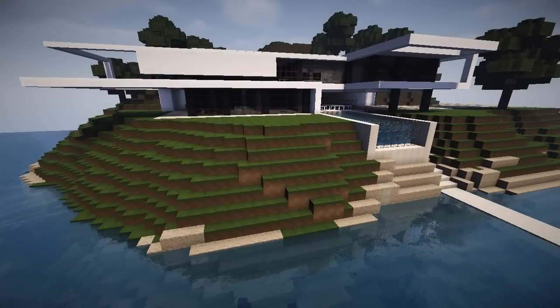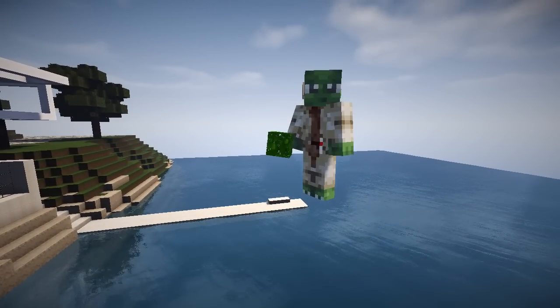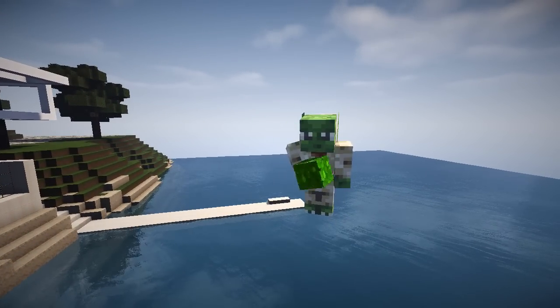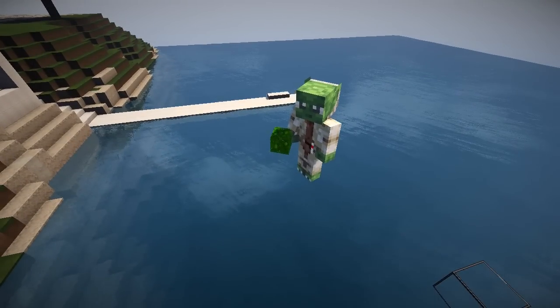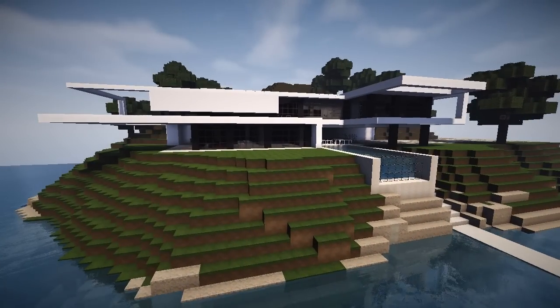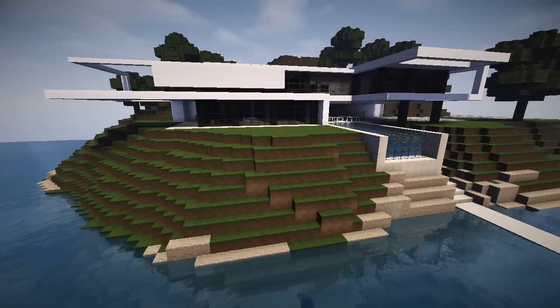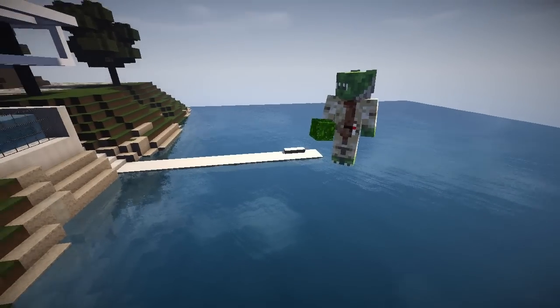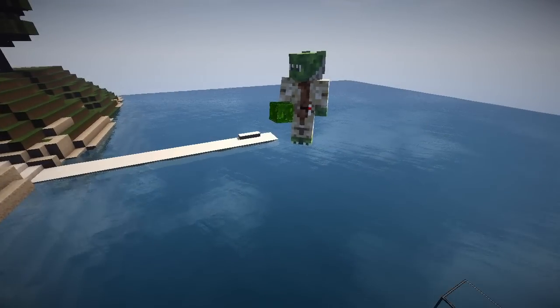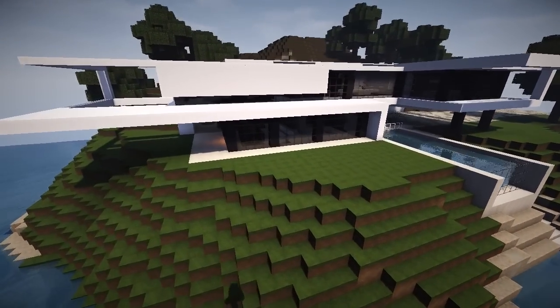Hey guys, it's Corrales and welcome back everybody to the Minecraft Inspiration Series with me Corrales and Joda. What's up guys! And already dude, it's been a while - we've been slacking on the inspiration series. We are back everybody. In front of us we've seen a lot of modern houses, this one is very beautiful, it's very epic, it's on an island. This is Spawn's amazing island.